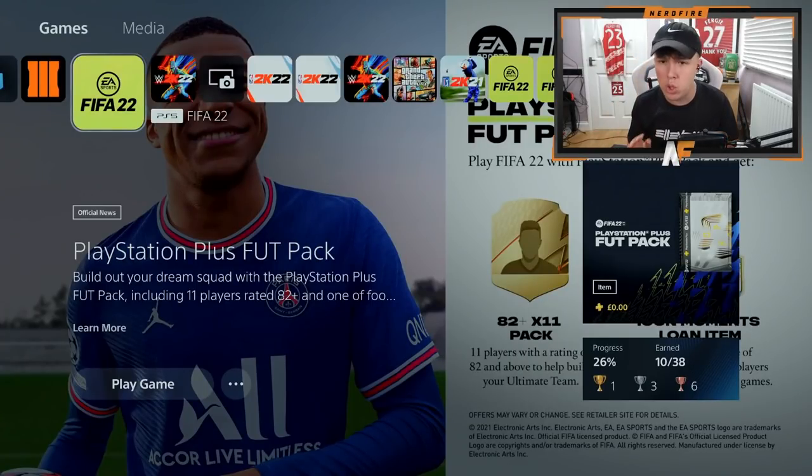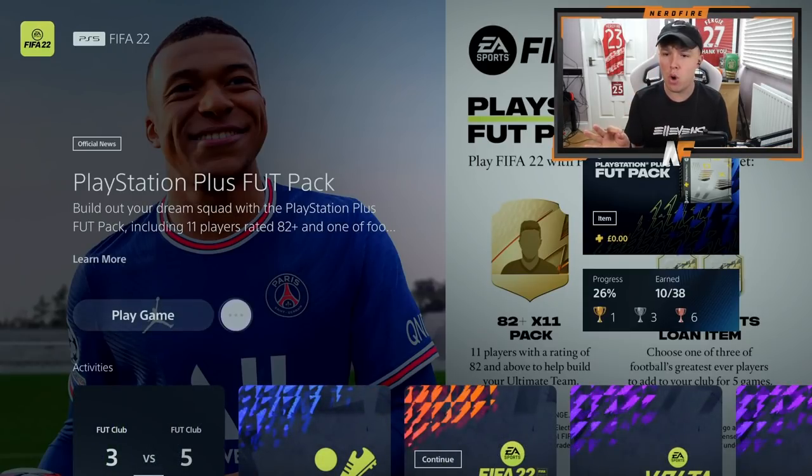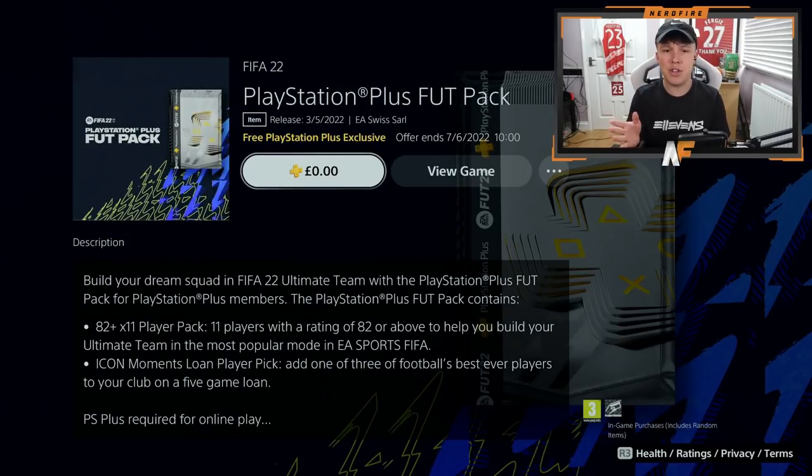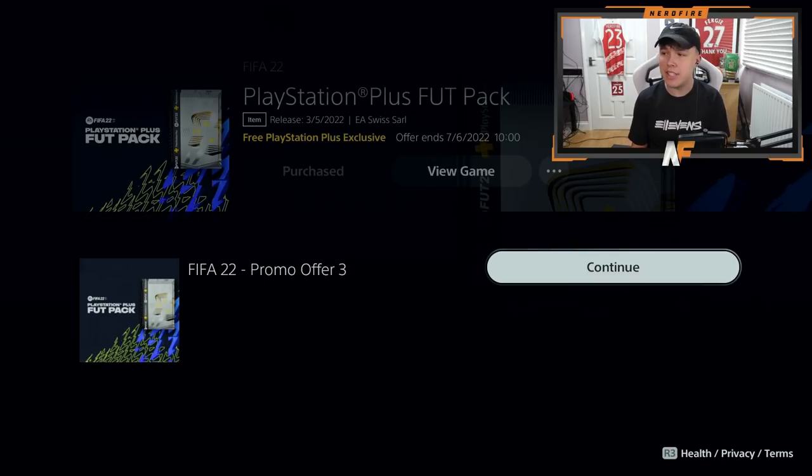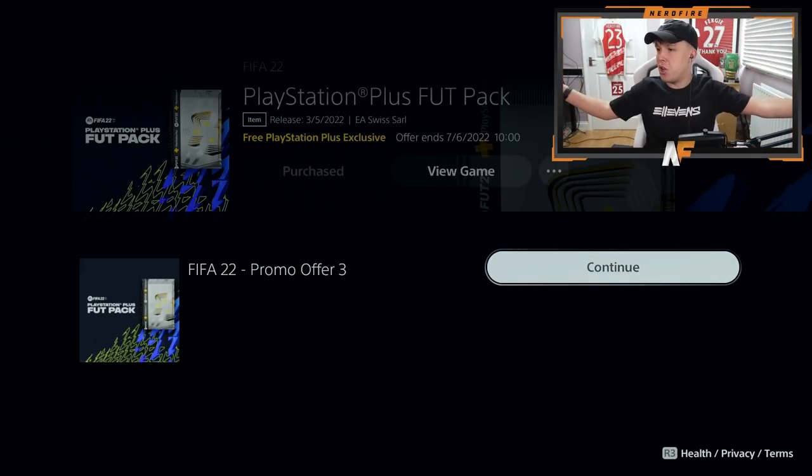It's actually the next day from when I recorded the intro but the PlayStation Plus pack is now out - it came out at 10 a.m. and I'm about an hour and a half late. As you can see before I click on FIFA 22 on the PS5, there's a 'PlayStation Plus Pack - Build Out Your Ultimate Team' banner. If you click on it, you need to click where it says zero pounds - it's free. After purchase, it says 'Thank you, we've emailed a receipt' and that's the PlayStation Plus pack claimed - it's literally as simple as that.